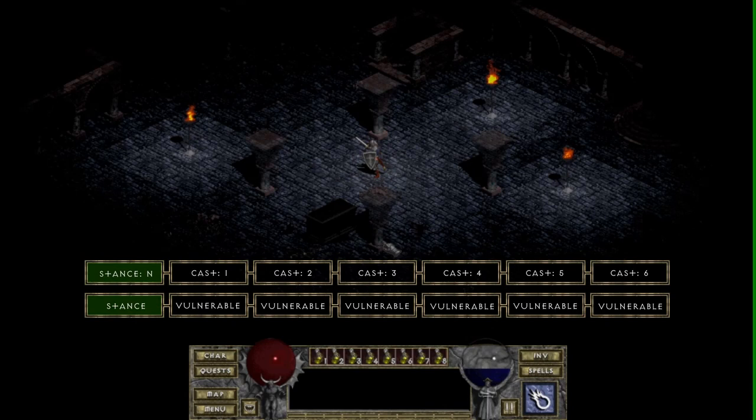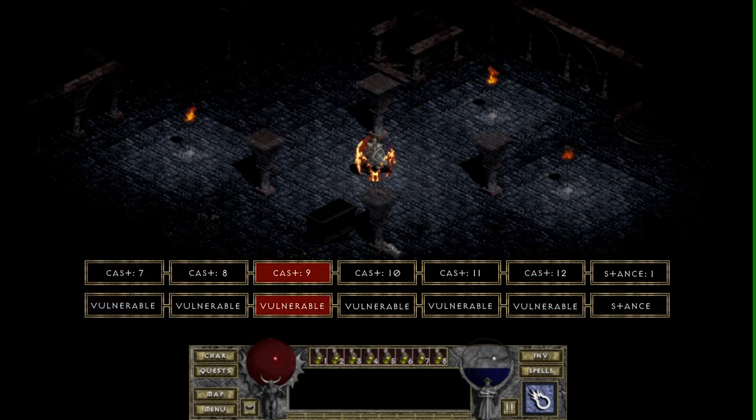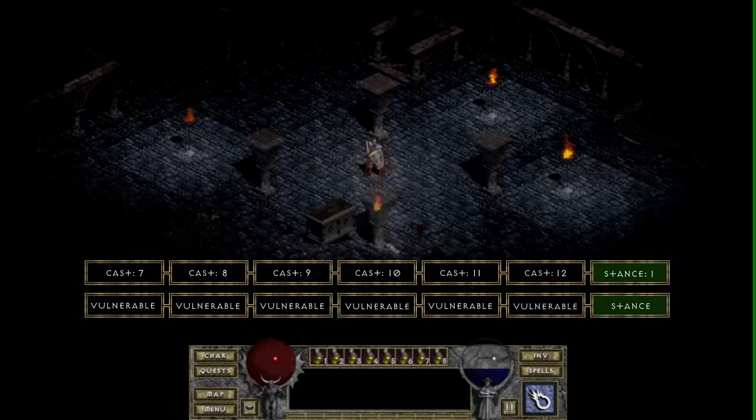First let's see how casting works. Upon any cast your character will enter a vulnerability state and blocking won't be possible until its duration. Then your character will start to change frames. At the last frame your spell is activated and its effect will take place. In this case the firebolt on casting will become its own entity and move forward. After the casting is finished my character will exit vulnerability state and enter normal standing position known as stance.